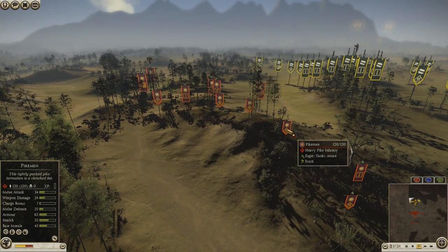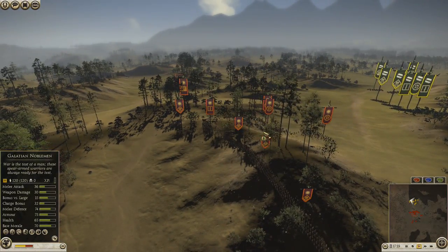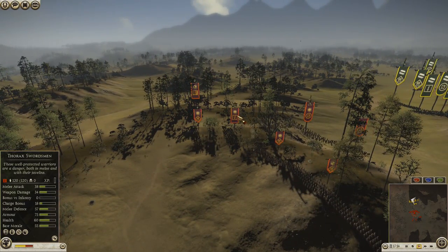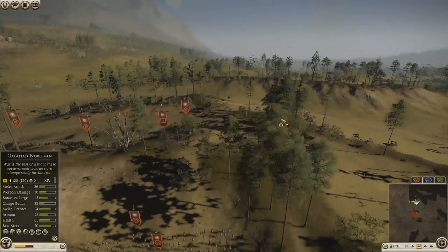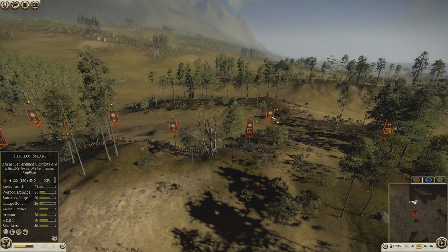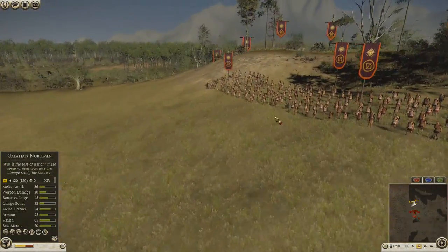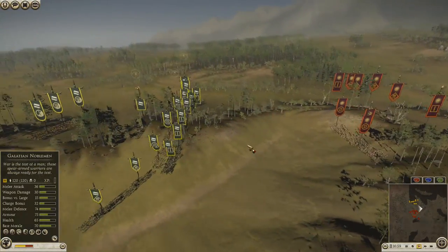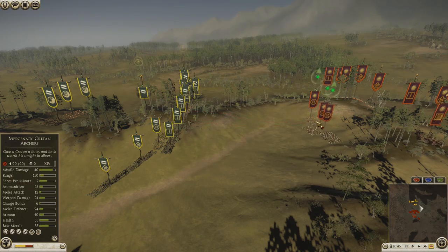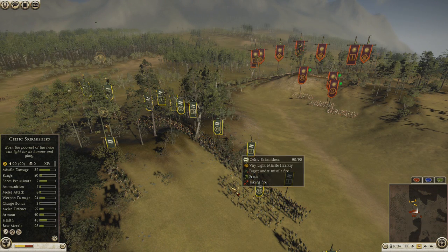I'm kind of afraid of his pikemen because I can't just charge in. I know that as soon as I come up he's going to move his pikemen forward. The Thorax Swordsmen are going to be an issue as you'll see later on. He's going to start to fire at my units, so I speed up a little. I start firing and focusing on one of his Cretan archers, and he starts firing on my Celtic skirmishers as well.